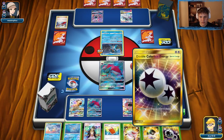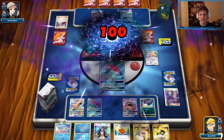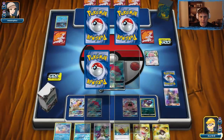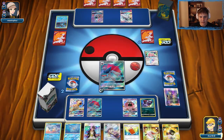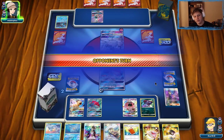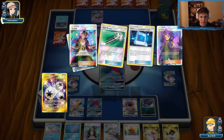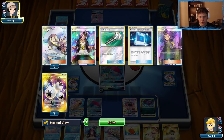We have the option to use the Marshadow. Going to get this knockout on the Swampert, and then look to one-shot either the Lele or the Ninetales with the Persian to close it out. We do need a Choice Band for the Persian to get the knockout on the Ninetales. I think we have all three Choice Bands left, so I'd expect to draw into it. We can Ultra Ball for third Zoroark, Lily for a couple cards — probably Palpitoad an Ace Trainer and Guzma. We'll Lily for a couple cards. Should see a Choice Band.